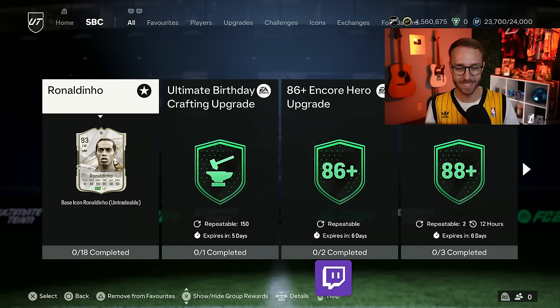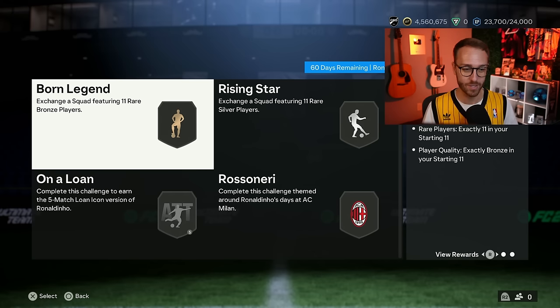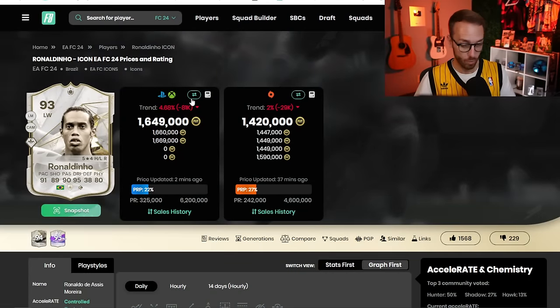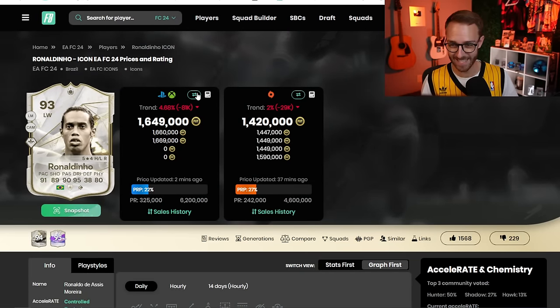I agree with you. But we were kind of shouting this SBC was definitely going to be 2 million coins plus, and I even tweeted out yesterday I thought the SBC was going to be 2.2 million — and that is actually coming in at the price of what it is. 18 squads for Dino. Four 90-rated squads inside of the SBC. Wow. Four of them. That's crazy.